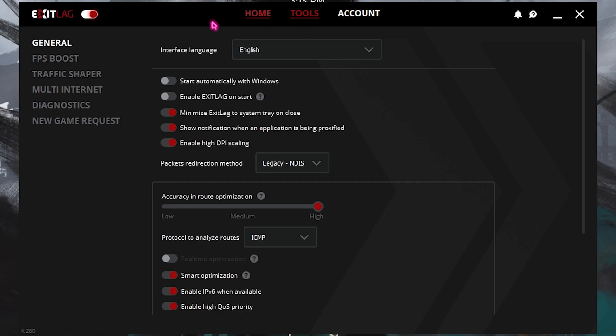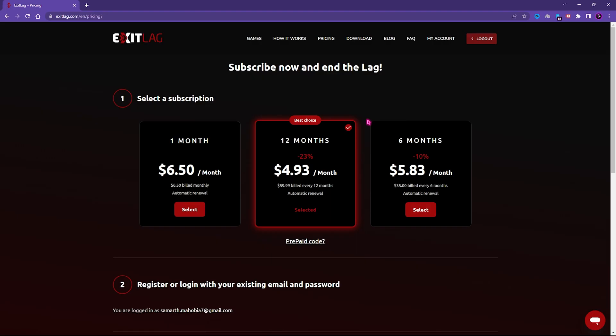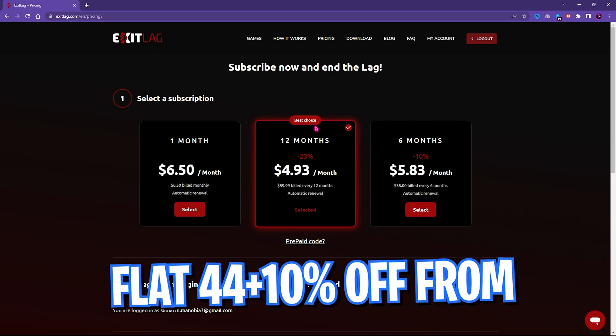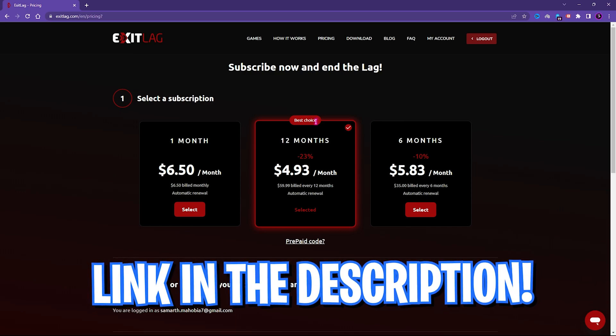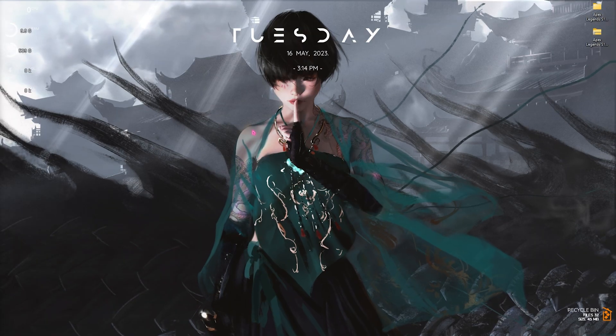The best part of ExitLag is the Tools section — go to the FPS Boost dedicated tab where you can also boost your FPS. Select the first, third, fourth, fifth, and second-to-last options for unbeatable performance. ExitLag does require a subscription — you can choose a one-month, six-month, or twelve-month plan. From the link in the description you can get a flat 44% off plus 10% bonus discount on your first purchase.